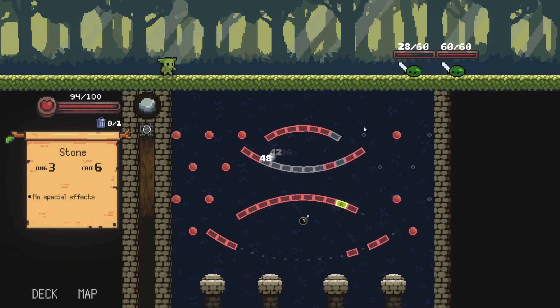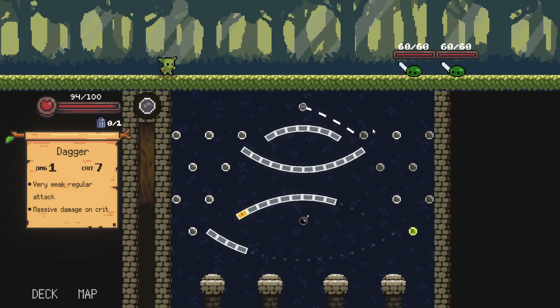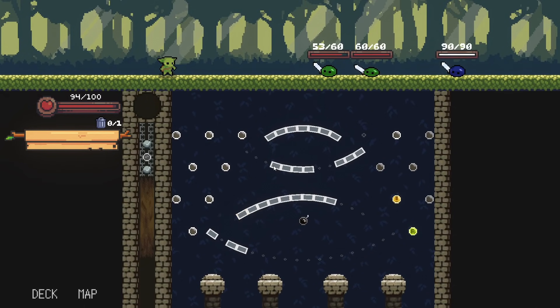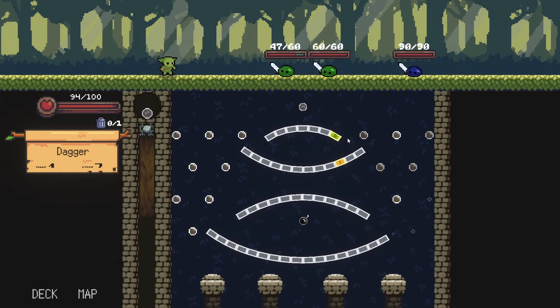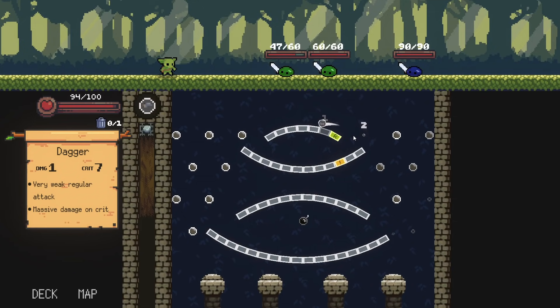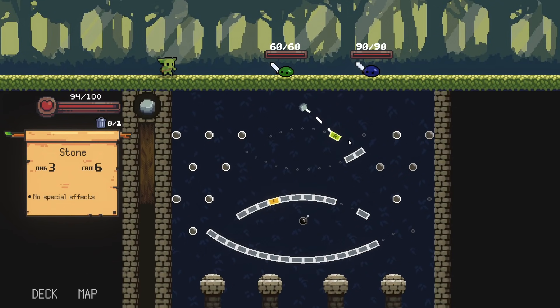Oh my God, why couldn't we have this last time? It's 168 damage — we just clobbered him! He's just freaking dead as hell. Oh, hit the crit — that dang crit is always in the worst damn spot. If we're rocking the dagger, that crit's there — it's inevitable. We glide right across — I need you to hit the crit. Oh my God, that's when the dagger comes in handy — a 130 on a guy!